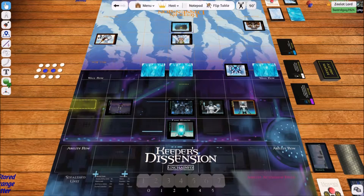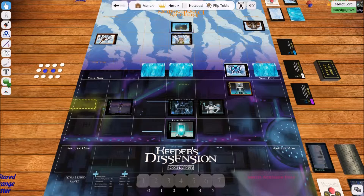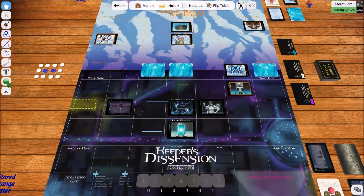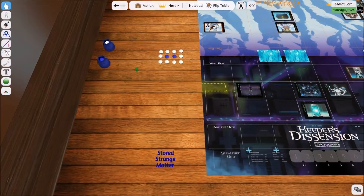I know I can move up to here at least. I have five actions — I'm going to use one action to move. Then for my second action, I'm going to attack him for my amount of damage, which is one. How much health does this Scaler have? He has one HP — I can kill him. So I attack him and he dies, he goes off the board. For killing the minion, I get two strange matter from the reserves. The reserves are over here, separate from the economy.